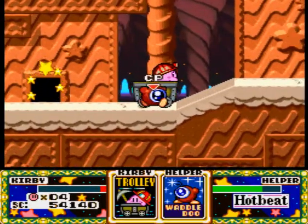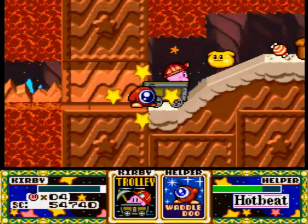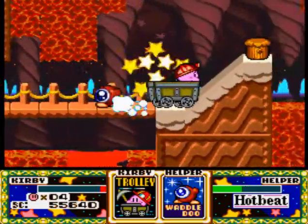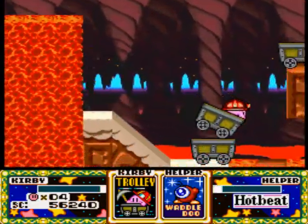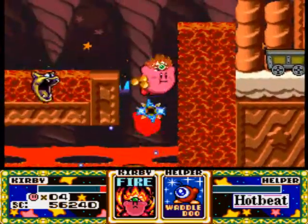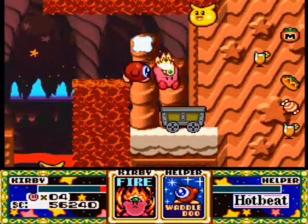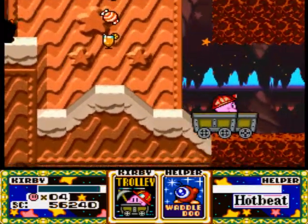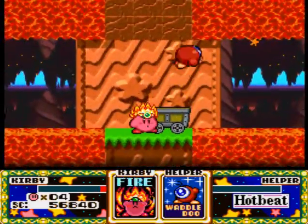We get to a mine-karting area and we gotta run over certain bomb switches to get certain lava pillars to come up so that way we can reach certain doors. This area can be a real pain because you never know if you're gonna hit a switch that triggers a lava pillar, and then boom — you hit it and you die! Hot Beat is one of the least favorite worlds in Milky Way Wishes, and there goes my helper.